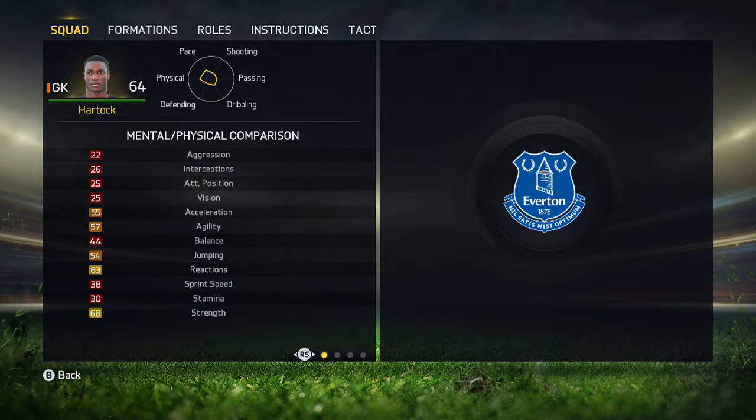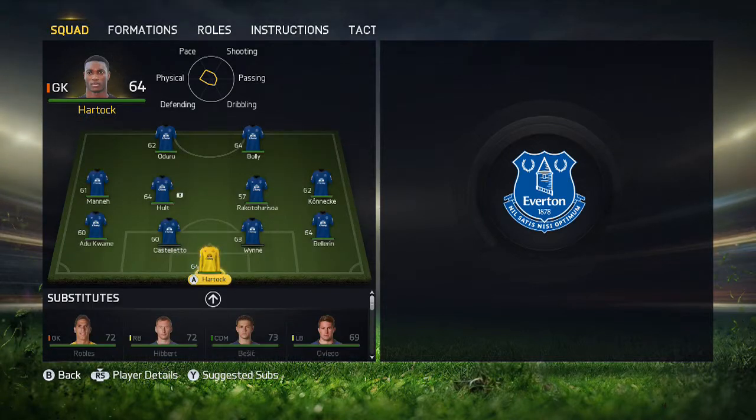First of all, our squad — we have to start with every single game getting an upgrade. We have to start with a team that is 64 and below, so I have done the best possible team I could do, the paciest team I could possibly do under 64.